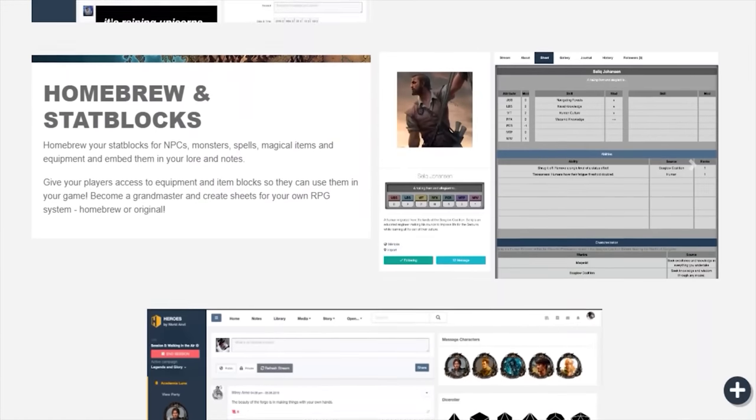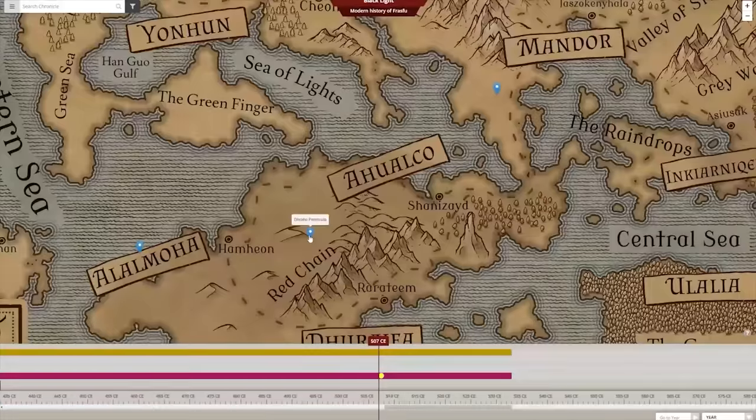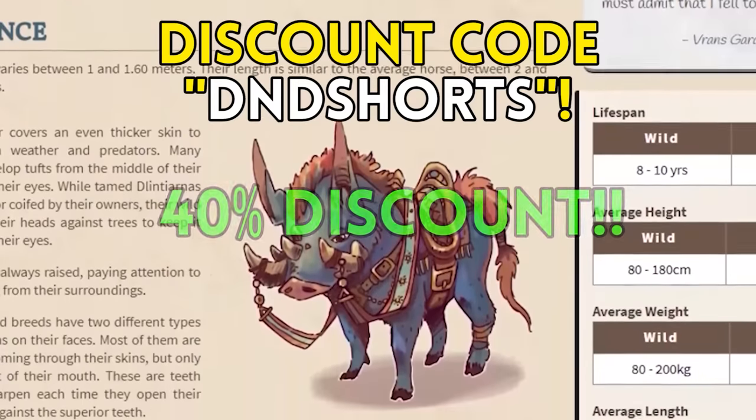World Anvil is the ultimate world-building platform — the perfect tool for creating and managing your campaign, no matter the detail. With the Chronicles feature, you can connect timelines and maps together, giving a visual representation of events in your world. You can even have an alternate timeline for NPCs, keeping track of events beyond the party and keeping them secret until the big reveal. Use code DNDSHORTS at checkout for an incredible 40% off a yearly membership. Link in description.